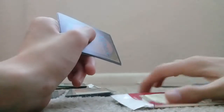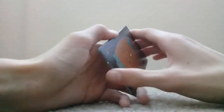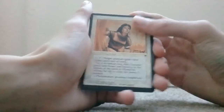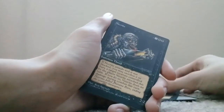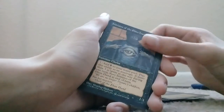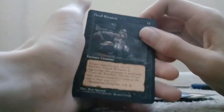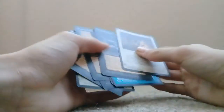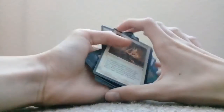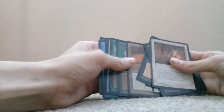Alright, let's be sure not to open up our last Fallen Empires pack — of utmost importance, open up only these packs, because I want to preserve it. Aesthir Scout. Armor Thrull again, but it's different. Necrite. Initiates of the Ebon Hand. Orcish Veteran. Merseine. Thrull Retainer. Heroism. And that's the last card in the pack. Even though I don't see any uncommons or rares, I still find these to be some really cool sets. I'm glad we got our hands on some old cards.